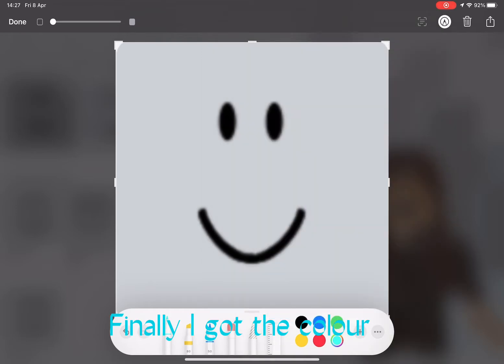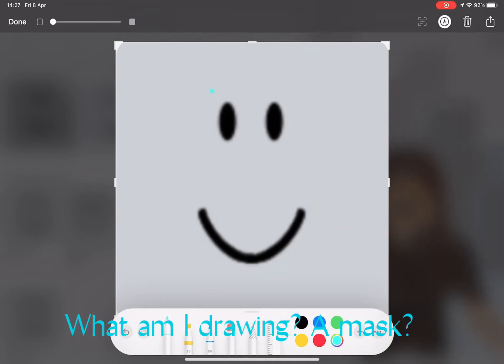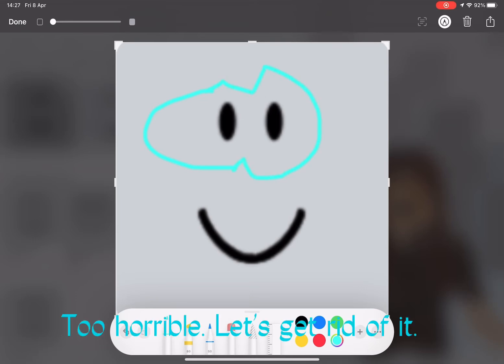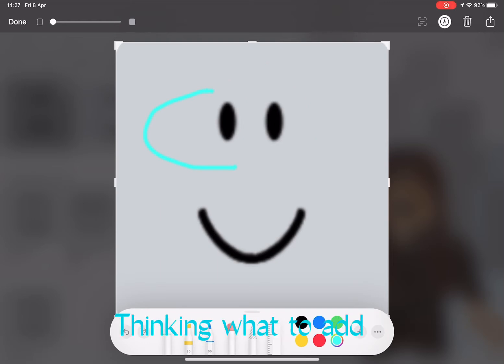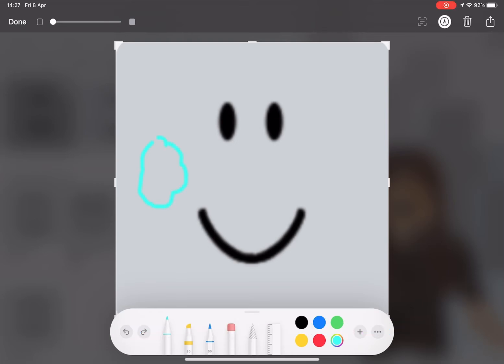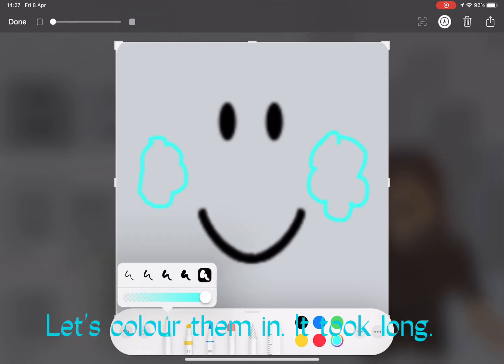Finally I got the color. What am I drawing — a mask? Too horrible, let's get rid of it. Thinking what to add... let's add cloud-shaped cheeks. Let's color them in — it took long.